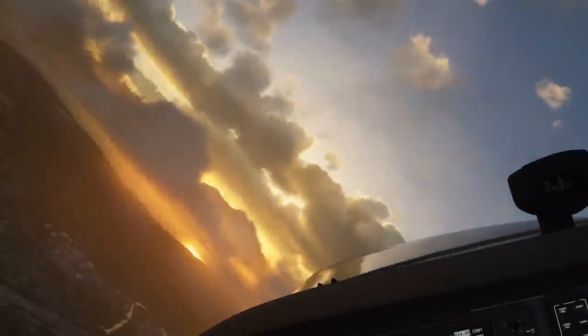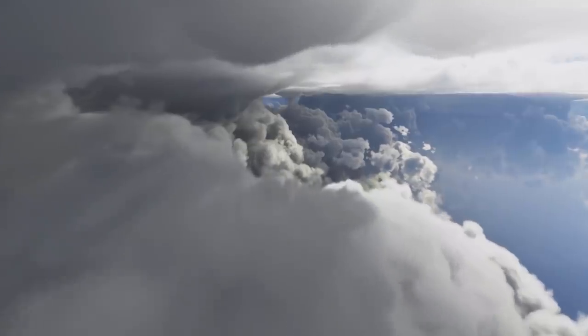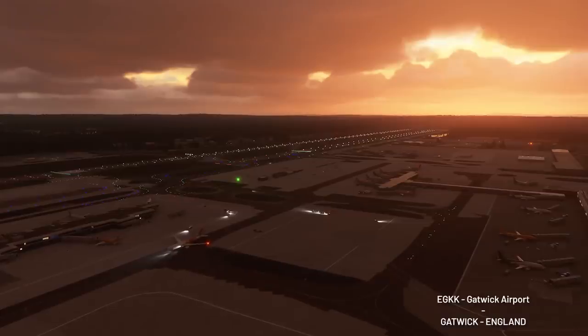Whilst automation appears to work very well, Asobo realised it's not the be-all and end-all, and wanted to ensure realism as much as possible, especially when it comes to some of the most recognisable airports. For this reason, they manually worked on 80 airports from around the world, to ensure that all the details, such as labels, match their real-world locations and names.